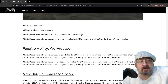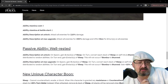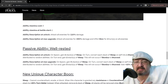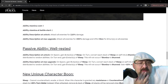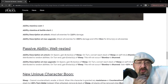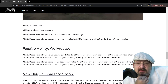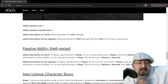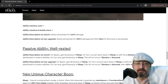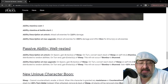The passive is Well Rested. At unlock, on spawn gain two stacks of Sweep. On turn end, convert each stack of Sweep on self into one stamina distributed to random allies, then gain two stacks of Sweep again — so every turn you're getting two sweeps. This will not occur if Bombur is stunned. At max upgrade, you get three sweeps per turn and convert each sweep into two stamina distributed to random allies. Okay, I can definitely see why everyone's calling him the unofficial legendary — that is massive.